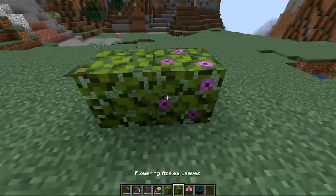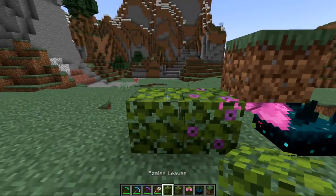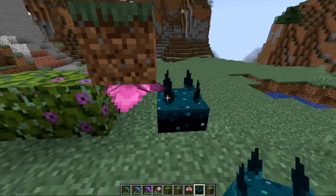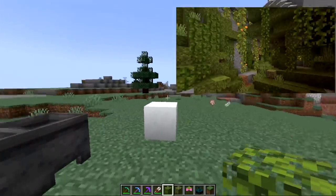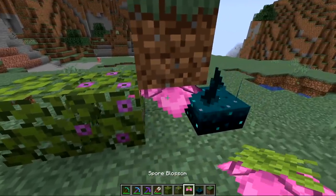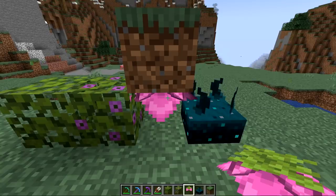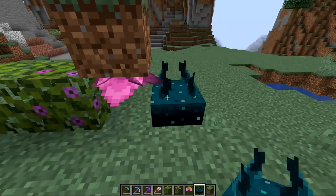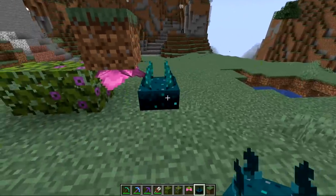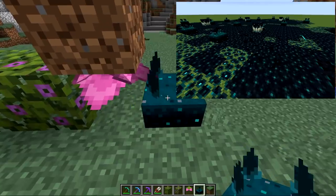Some blocks are in the creative menu and will eventually come to survival, but aren't currently obtainable in survival. These are the azalea leaves — both plain and flowering — as well as the spore blossom and the skulk sensor. The azalea leaves are normally obtained by finding azalea trees over top of lush caves, but since lush caves aren't being added in the first part of 1.17, there's no way to get the leaves. Spore blossoms are also part of lush caves. The skulk sensor is part of the deep dark, which will be added in 1.17 part two.